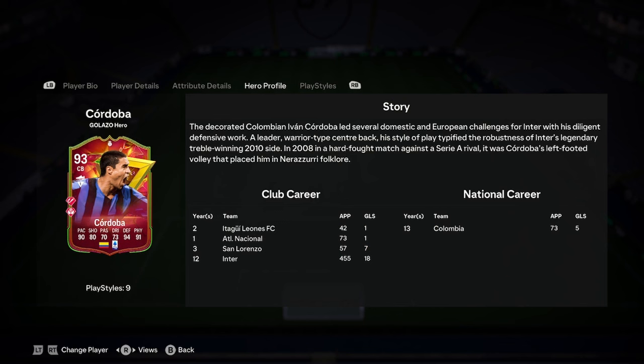Let's read this. The decorated Colombian Ivan Cordoba led several domestic and European challenges for Inter with his diligent defensive work. A leader, warrior type centre back. His style of play typified the robustness of Inter's legendary treble-winning 2010 side. In 2008, in a hard-fought match against a Serie A rival, it was Cordoba's left foot volley that placed him in the Nerazzurri folklore.